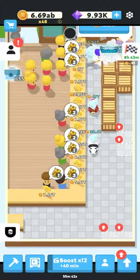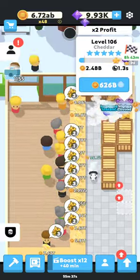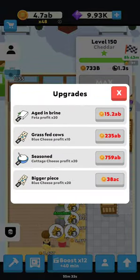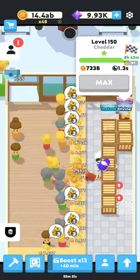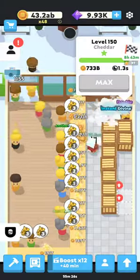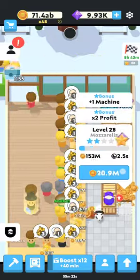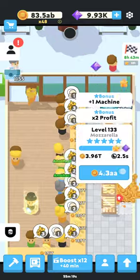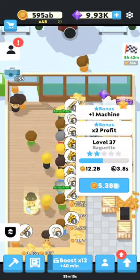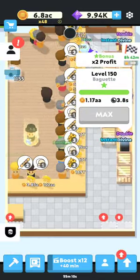My first tip is don't cheat. I know it's super tempting when you first start out, especially depending on your personality — very tempting to cheat because of how slow the game goes at the start. But recognize this is an idle game. That means you're going to be doing other things while you're playing, like reading a book or watching a show or doing homework, and just let the game go a little bit slow in the beginning without stressing yourself over cheating.